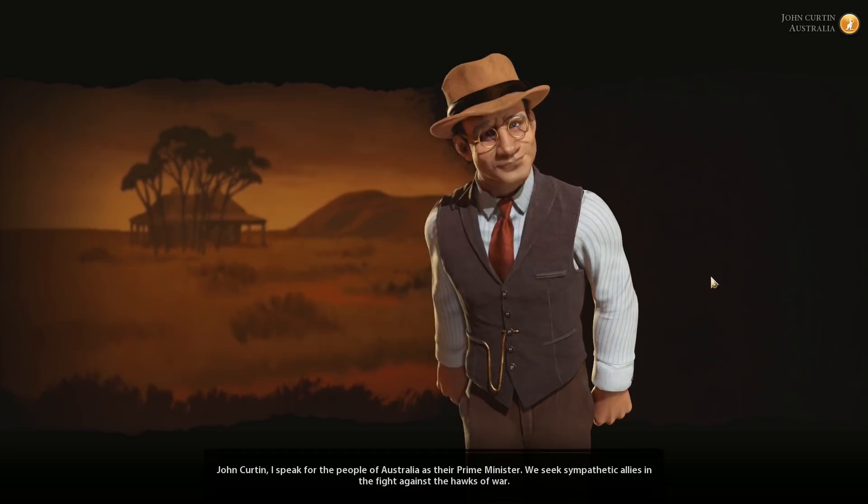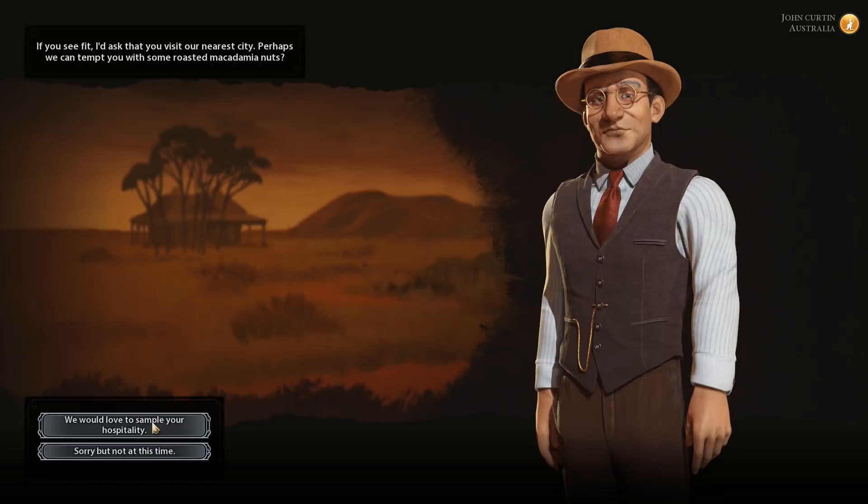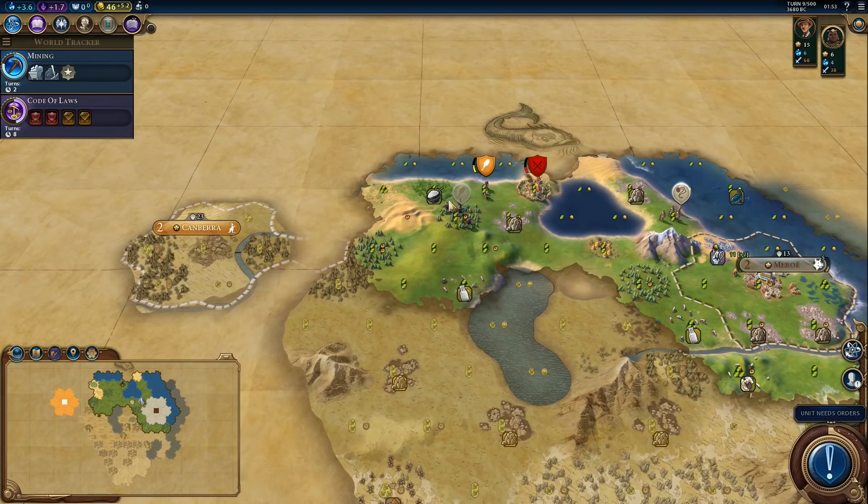Australia is our neighbor again — what are the odds? At least we got a routing boost, but I don't like having him as my neighbor again. I guess we'll handle it. We got some barbarians and he already weakened them — how nice of him. We can actually get rid of that camp.